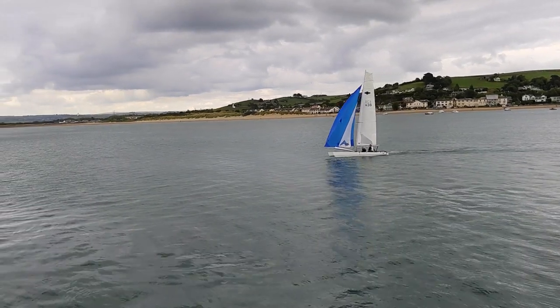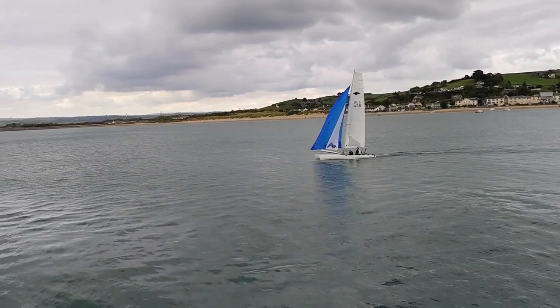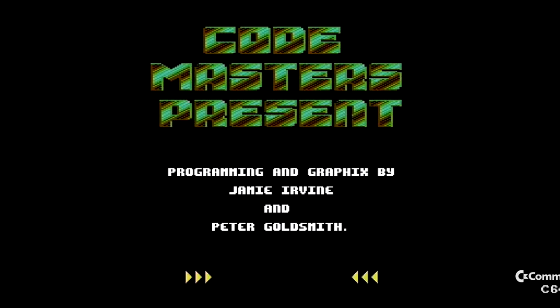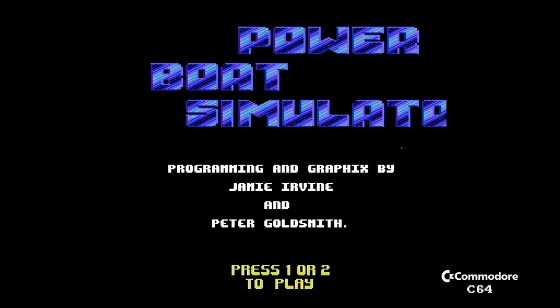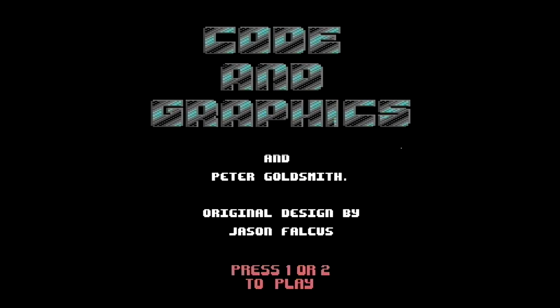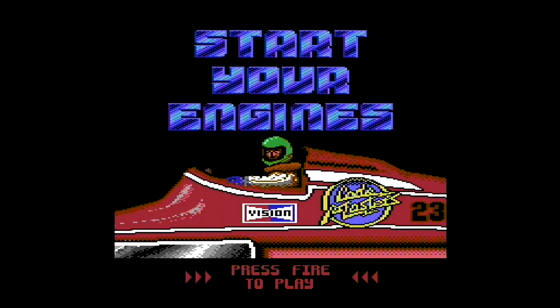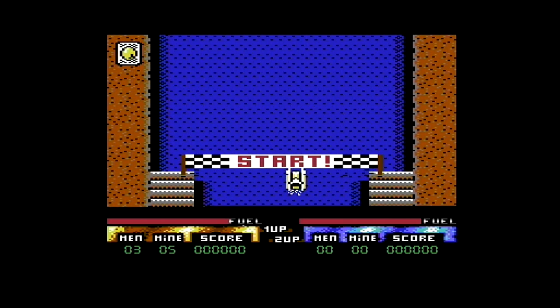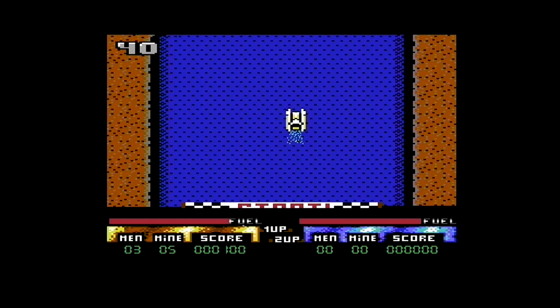Well, not quite like those guys there, because we covered Sailing by Activision a couple of years ago. We've got lots of activities on the water and we're going to start off with Power Boat Simulator by Codemasters. All the games today are on the 8-bits, and we're starting off on the C64. It's a 1989 game, surprisingly not by the Oliver Twins.